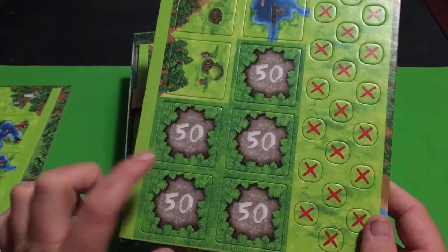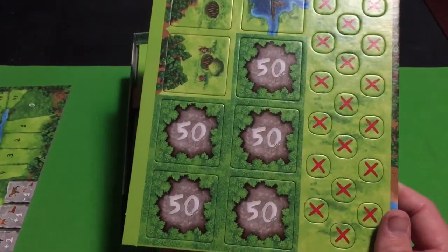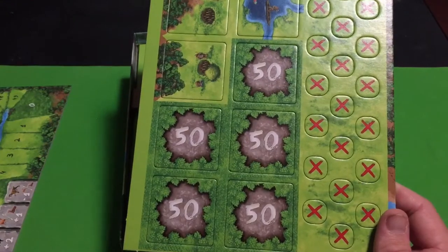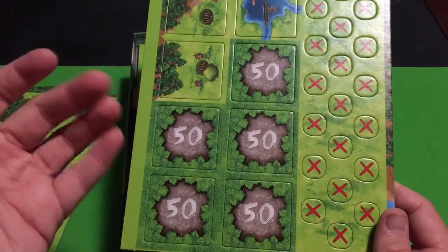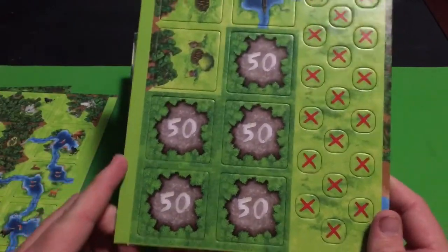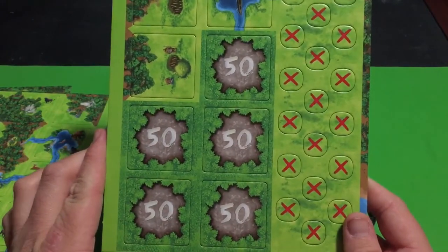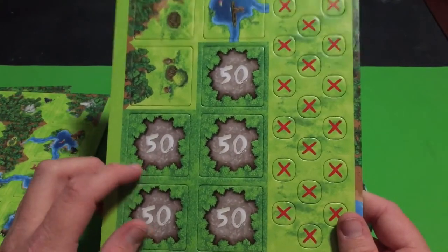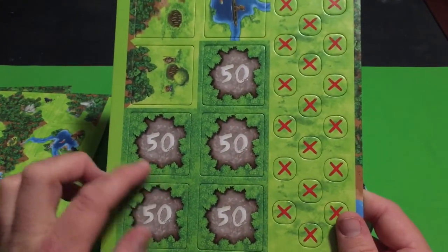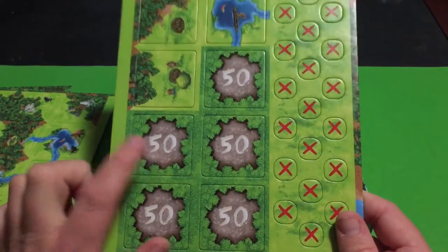I don't think they did that for Amazonas, but they definitely did it for Safari. I'm really happy they did it here too. Once you score 50 points, you don't have to move your meeple on the score pad in a certain way to indicate more than 50. You just have one of these tokens, so you don't have to remember your exact point total — which is really nice. I enjoy that.